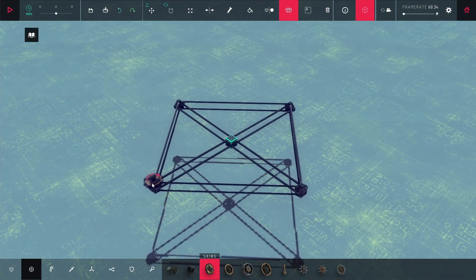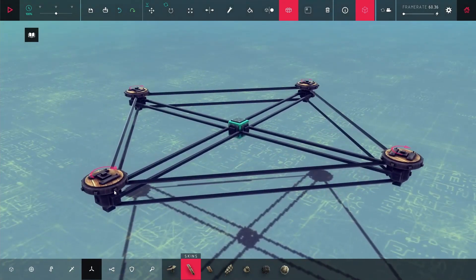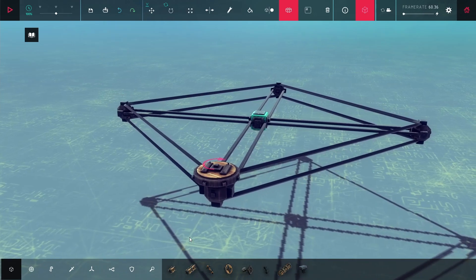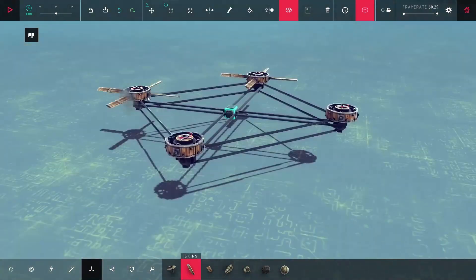The next thing I did was put in a bunch of motor wheels so I could start putting in propellers, but these wheels I put in I couldn't put propeller blades on. I wanted to use the thin ones since they'd be lighter and make the whole thing a little slimmer, but unfortunately I couldn't do that, so I used these larger wheels — which just looks a little bit bigger.